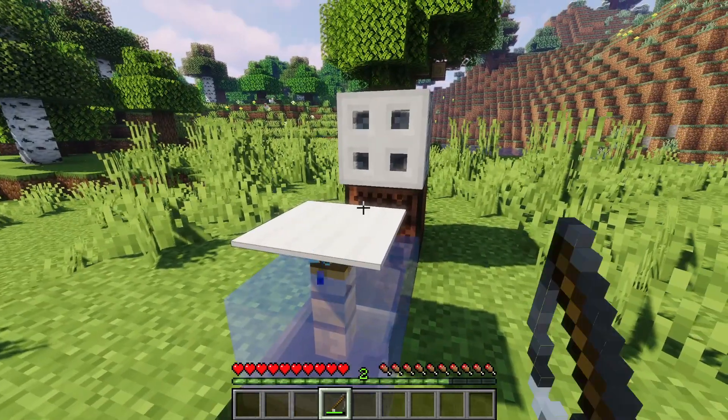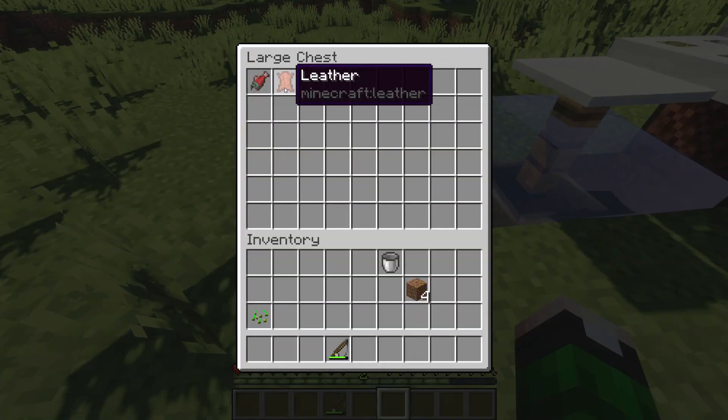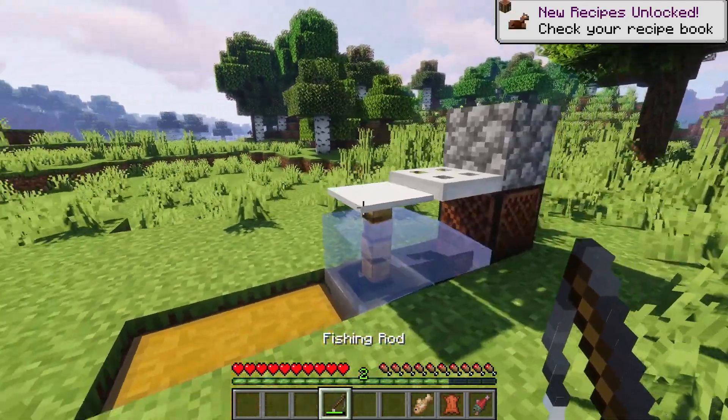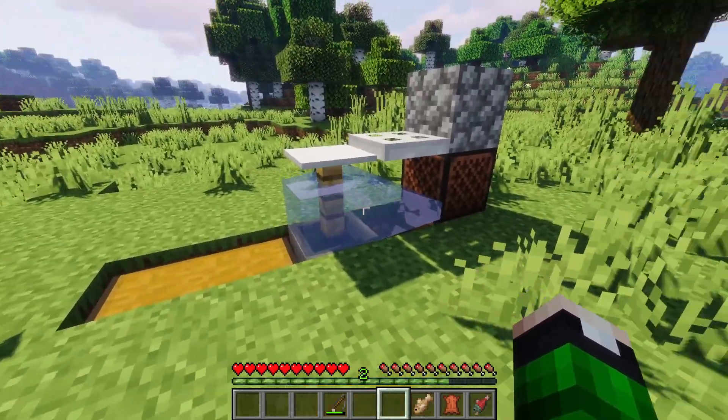When you want to stop, you just right-click and it'll close down. As you can see, we got some leather, raw salmon, and raw cod. With an enchanted fishing rod you could get even more items, theoretically — enchanted books and stuff like that.